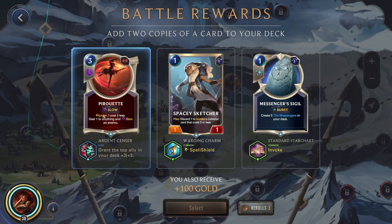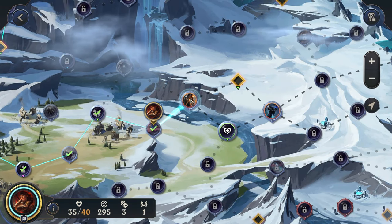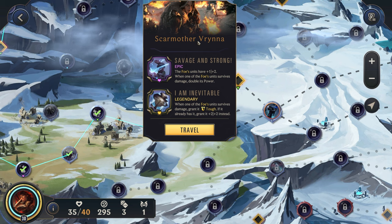Pirouette — pretty good. We're already trying to get that plunder so it's going to be pretty cheap. Deal one to anything and stun an enemy — pretty great card for us. Scar Mother — this will be rough. Every time they survive damage, they're just getting insanely strong. That is one of those rough combos.